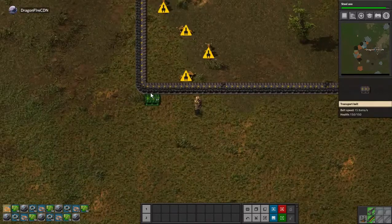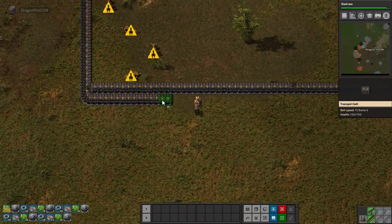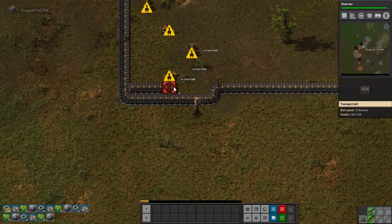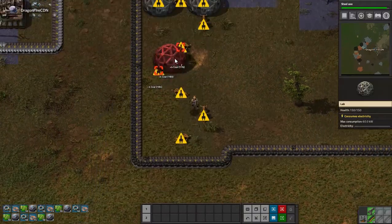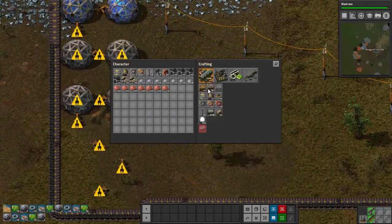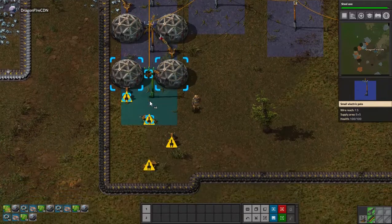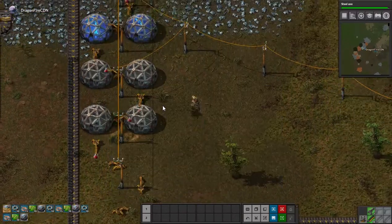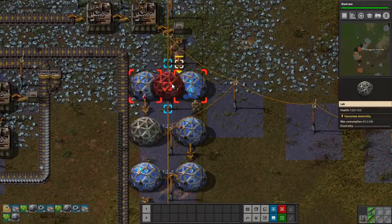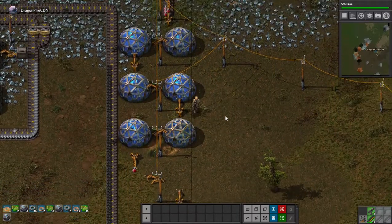All I need to do now is move this down a block. Essentially this'll hopefully speed up my production of everything that I need to get done here, because this is stocking up slowly. This drastically sped up my production already, but it needs to be faster.